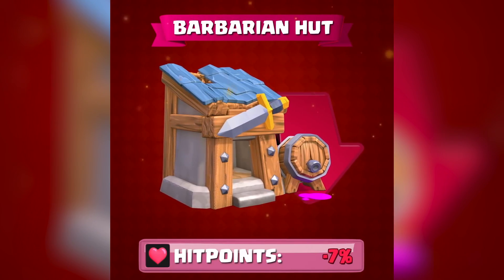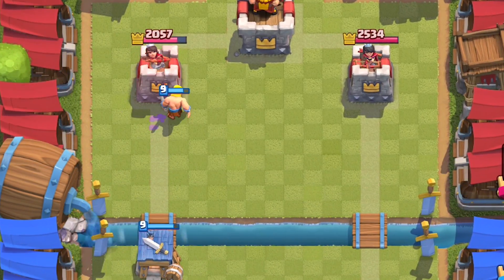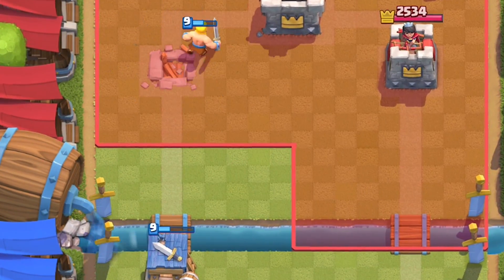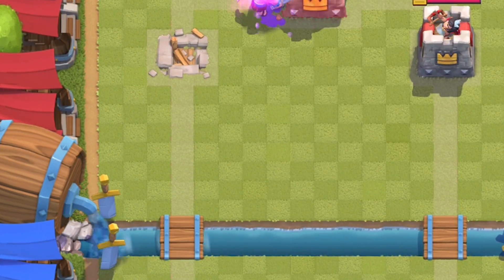The barbarian hut has remained unchanged for years. Whenever it does come back into the meta, it becomes a top card because of its impenetrable defense, helping it boost insane win rates. They're toning down this card to oblivion, nerfing its health by 7% — that's 132 less hit points. Any slight hits on that barb hut can potentially cause one less wave to spawn now.